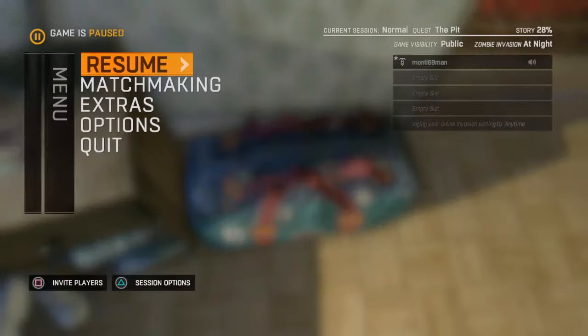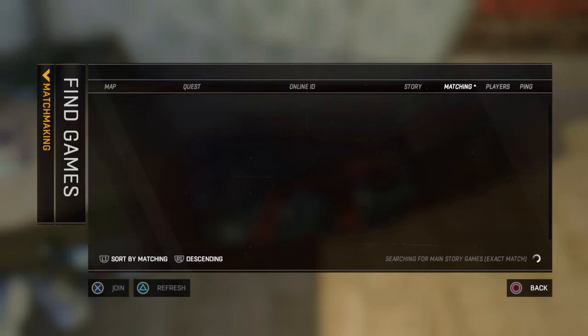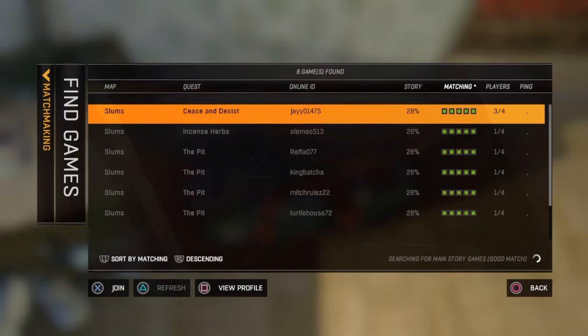So the second thing you want to do is find a random game once you have done that. Hopefully we can find a game that we don't get kicked out of, because for some reason people like to put their games on public but still kick you out, which makes no sense. But whatever's clever. So let's join this random game.